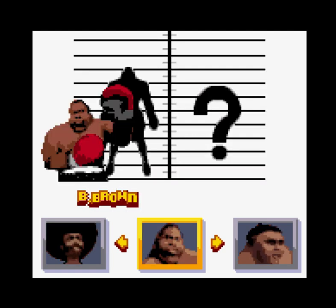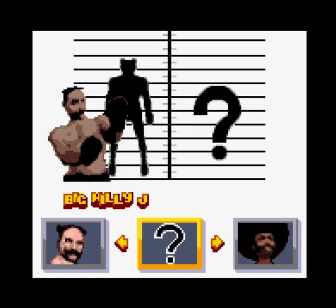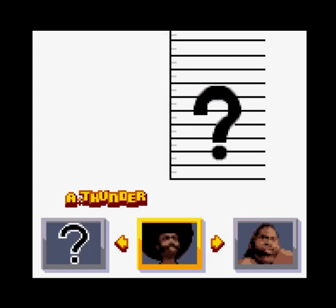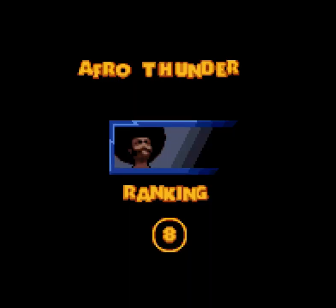So, Afro Thunder, B Brown — these are the same fighters from the Dreamcast version. I think you just got to go with Afro Thunder, right? He's kind of the mascot. So let's play as him. And I am ranked eight right now, so let's do this.